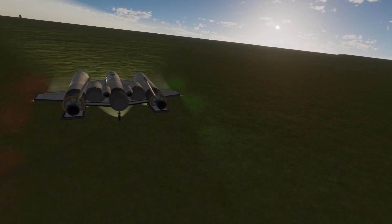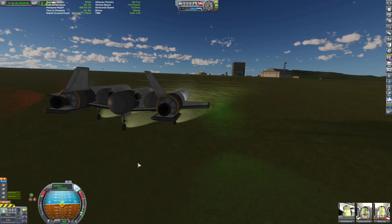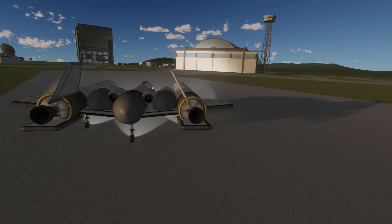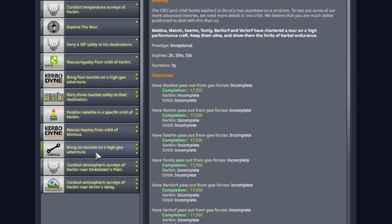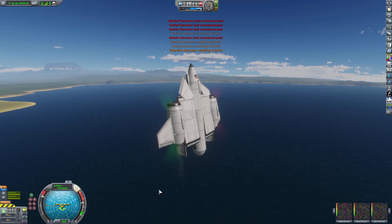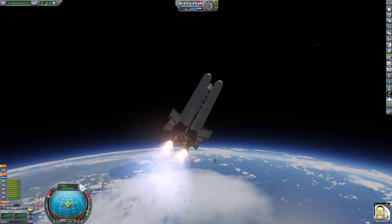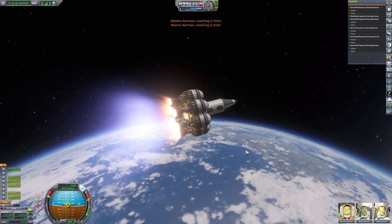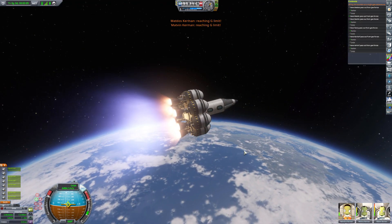I'll just go to orbit, have them all happy, and then upon re-entry I just re-enter really hard and the G-forces would knock them out. Boom, done. Easy mission. Wrong. It was not good. They wanted me to knock six Kerbals out while in orbit — that means you had to be in orbit and then knock them out. No re-entry cheating, none of that. In order to knock out these Kerbals while still in orbit you had to have a shit ton of thrust. Holy fuck.